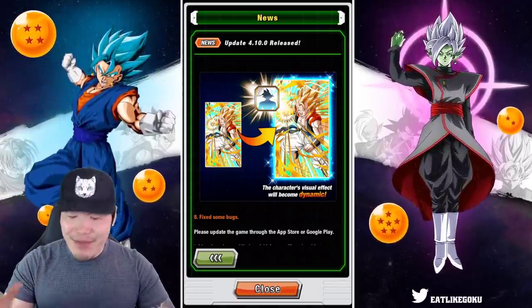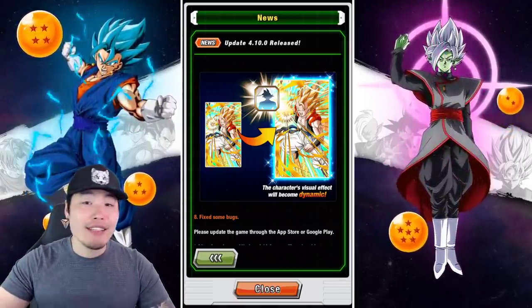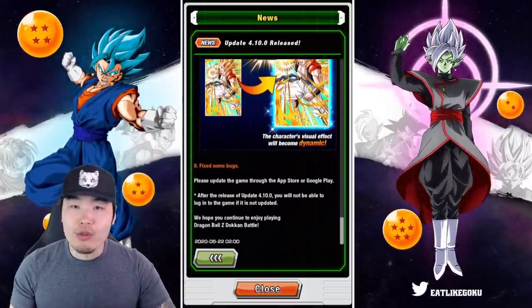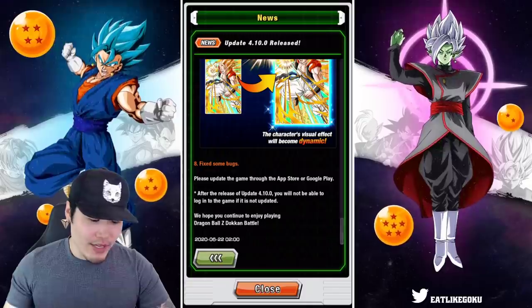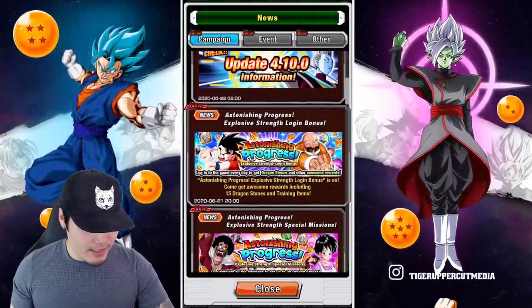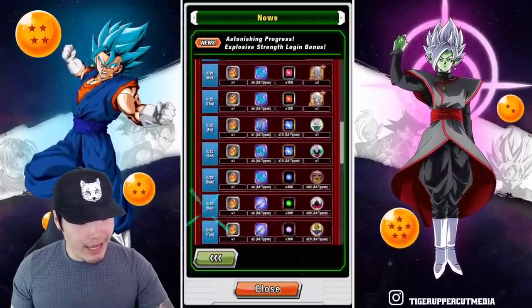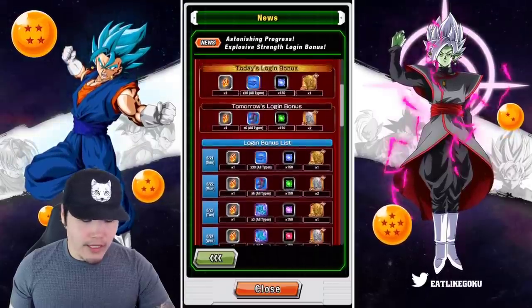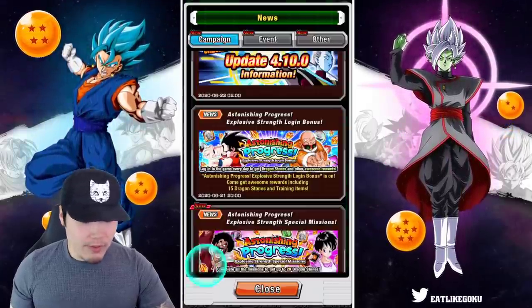I'll make a separate video showcasing the stickers and stuff like that. It's a nice little visual thing, and also they fixed some bugs of course. For the login bonus, I'm assuming one stone per day — yes, one stone per day, some training items, some orbs, and some Hercule statues. No surprises.